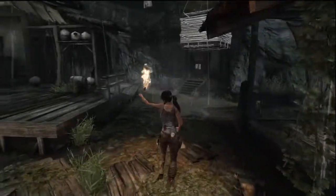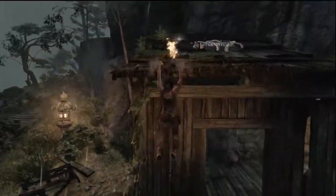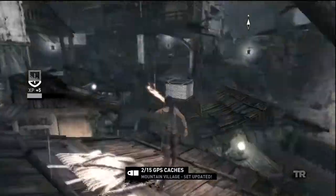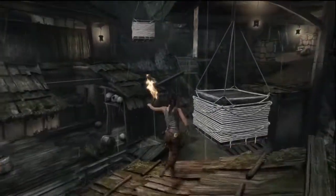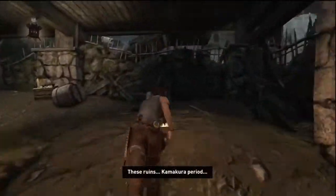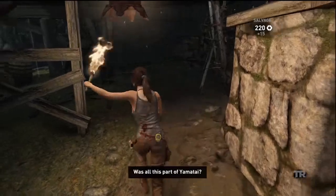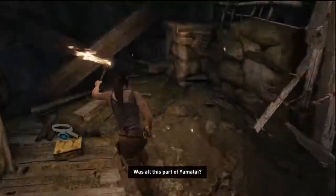We came down here and got those two salvage crates. Next thing we're going to do is go up, grab ourselves another GPS cache, and then jump on over to the second floor over here.